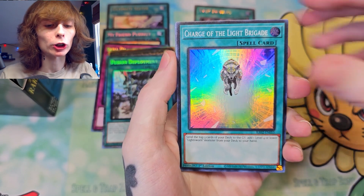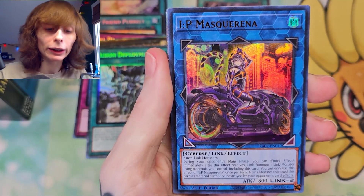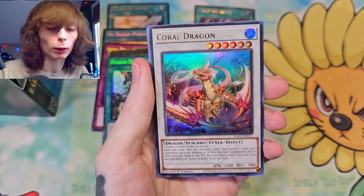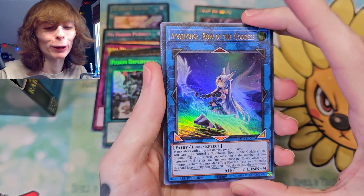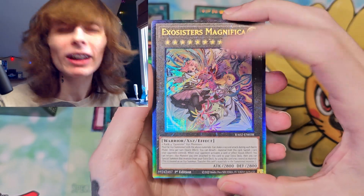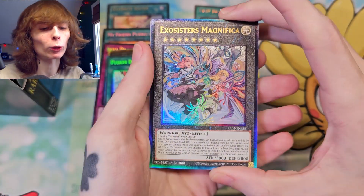We got a Pearly Pretty Memory, Charge into the Light Brigade. IP Masquerena — very good, not the one that we want, but it is very good. I actually like her OG art more, but that's just me. Coral Dragon. Appaloosa, Bow of the Goddess again — I hope some of you understood that. Exosister Magnifica. I guess all the Exosister stuff probably needs to be reprinted because they were all Ultras, right, other than some of the normal ones.